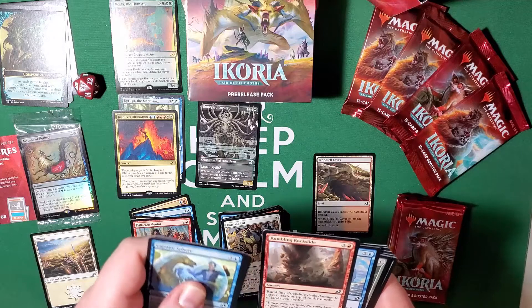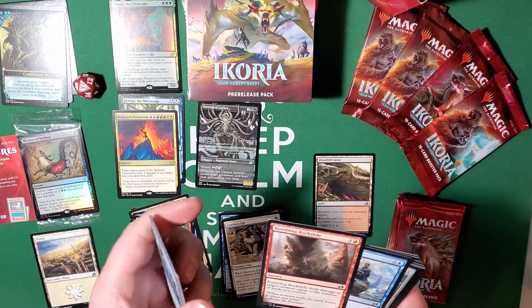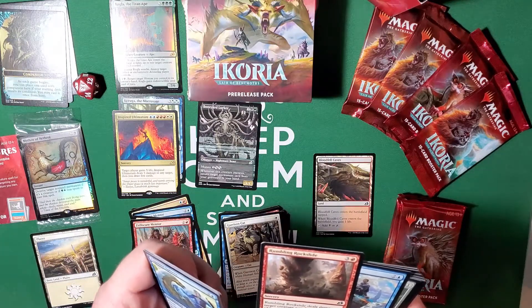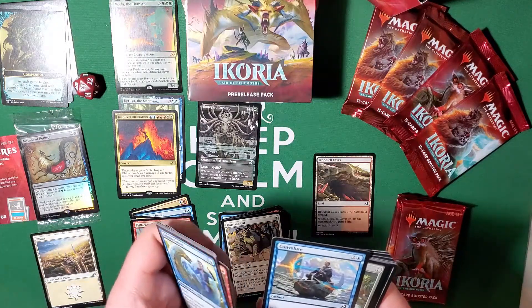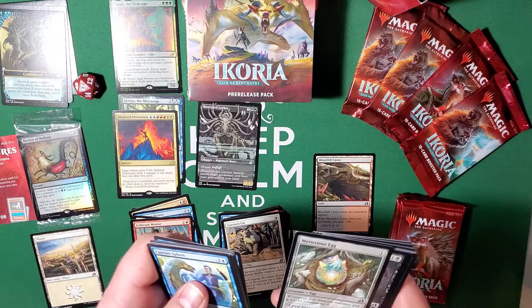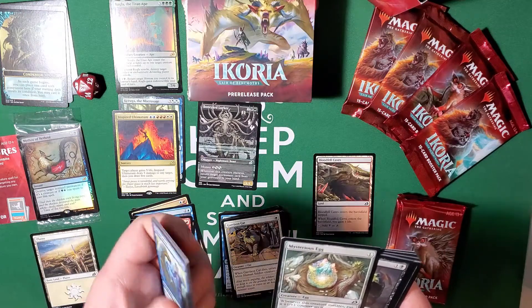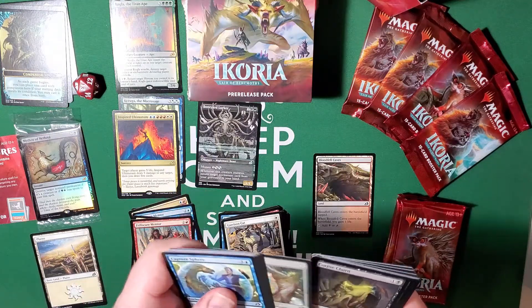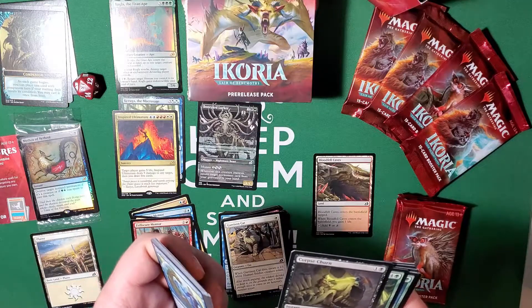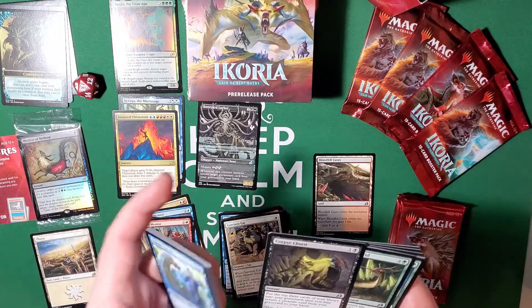Rumbling Rockslide is a great card. I was skeptical about it being very useful, but in red and white decks with that one guy that deals damage to the player equal to the amount of damage that it took, it's an amazing card. Convolute — three cost, counter target spell unless its controller pays four. Mysterious Egg — whenever this creature mutates, put a plus-one plus-one counter on it. The alternate art for this is Mothra's Egg, so that's pretty fun. Corpse Churn — put the top three cards of your library into your graveyard, then you may return a creature card from your graveyard to your hand for two mana.